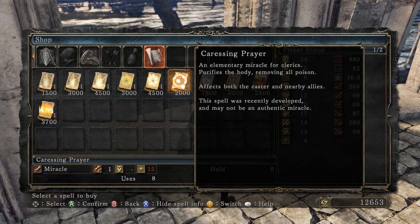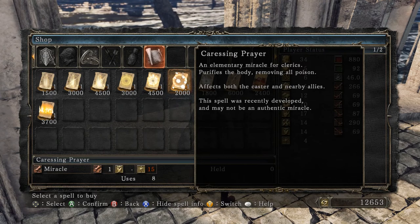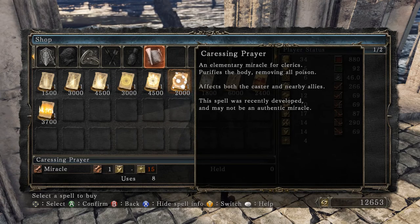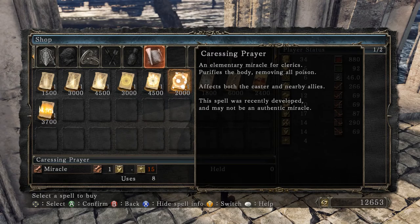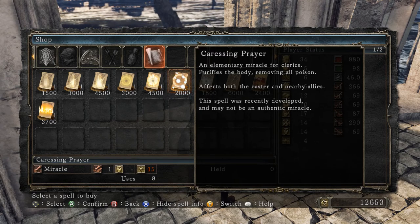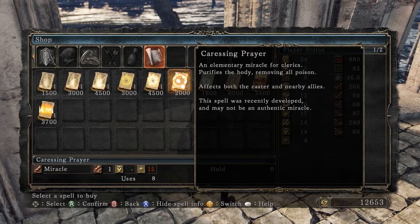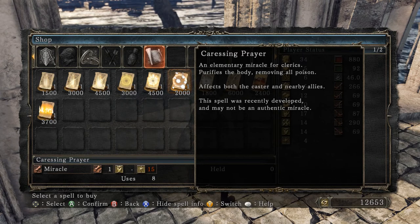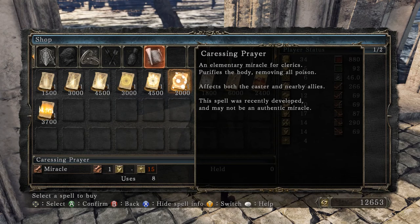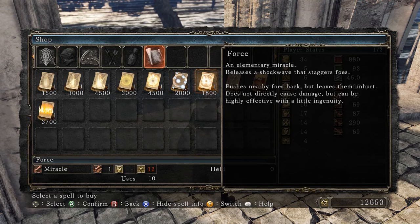Caressing Prayer — an elementary miracle for clerics, purifies the body removing poison. This spell was recently developed and may not be an authentic miracle. In Dark Souls 1, this was called Remedy and it's a sorcery — it has the same icon, but this one says it might not be a miracle because it was originally a sorcery. Force — we know this one. Pushes nearby foes back but leaves them unhurt, does not directly cause damage but can be highly effective with a little ingenuity. We know Force, Emit Force, and Wrath of the Gods are all from the same tales.